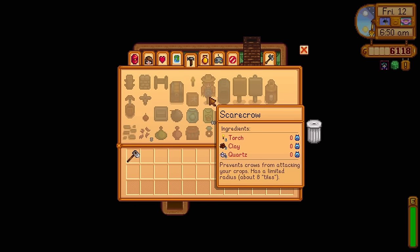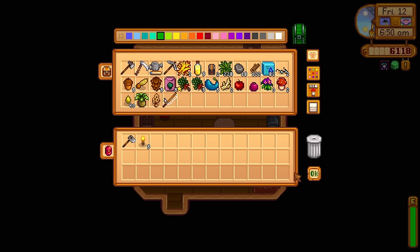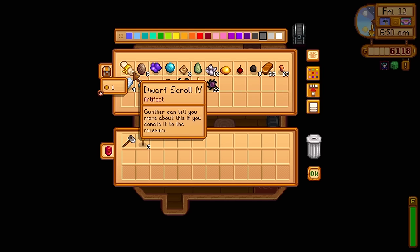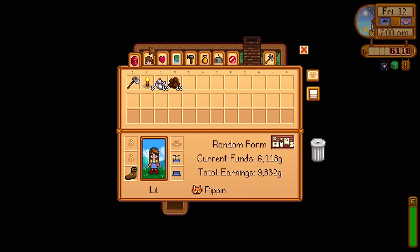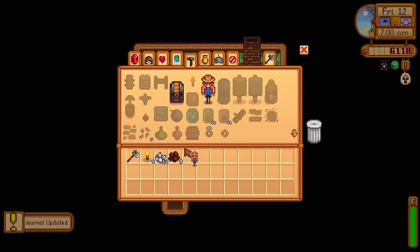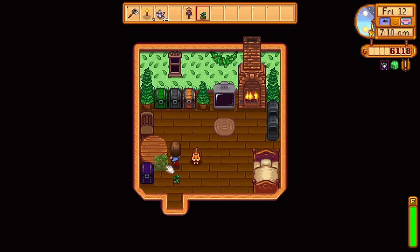We also need to craft a scarecrow — I forgot to do that at the end of last episode — so we need some clay, a torch, and some quartz. It is unfortunate that we have to use some of our clay for this because we're trying to keep clay for the community center since we need 47 of it, but I think we can lose just three pieces for a scarecrow. We can't risk losing our ancient fruit, you know.